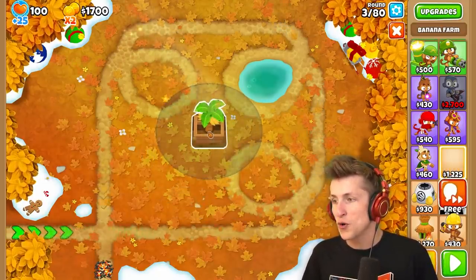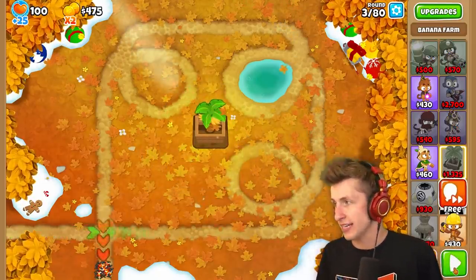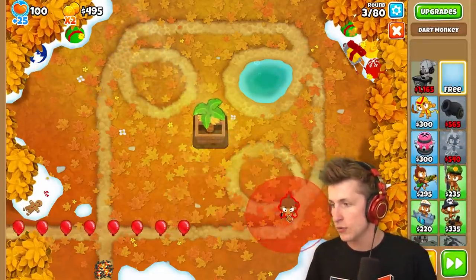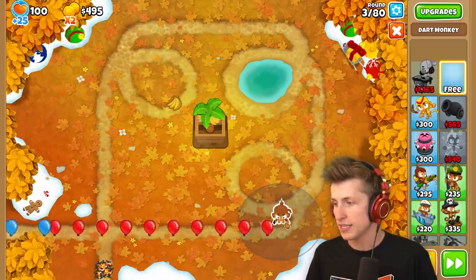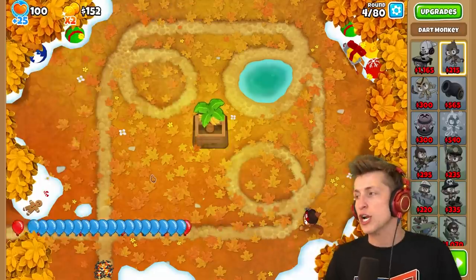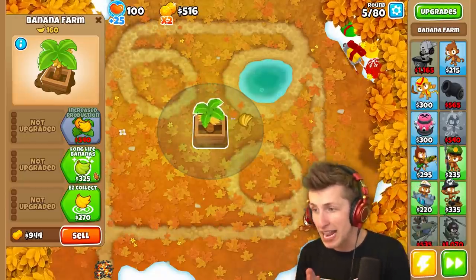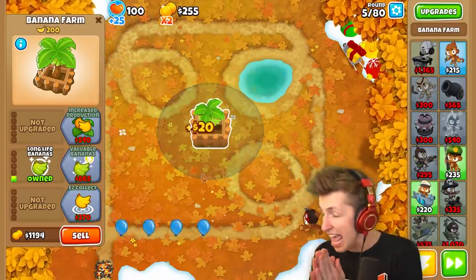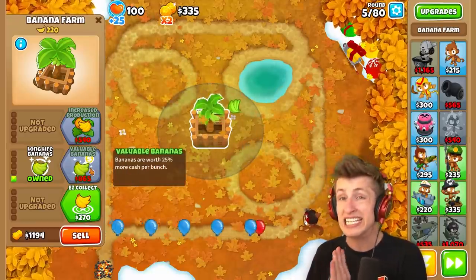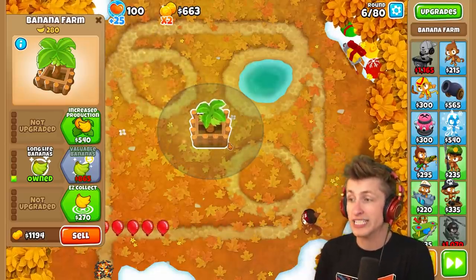We're going to put our bank right here in the middle — this is the bank that makes us all the money. We might want to get a couple of different towers as well. This has to be upgraded to a bank as quickly as possible, because every single round that we don't have it upgraded to a bank is bad news.